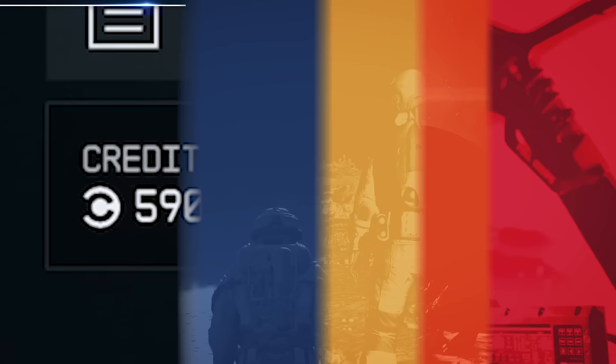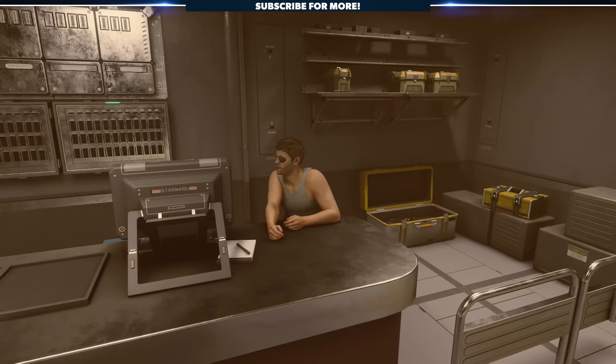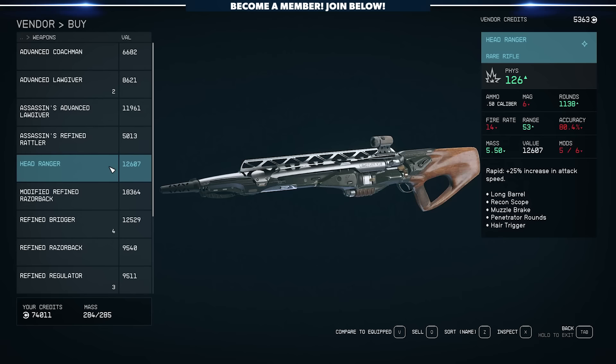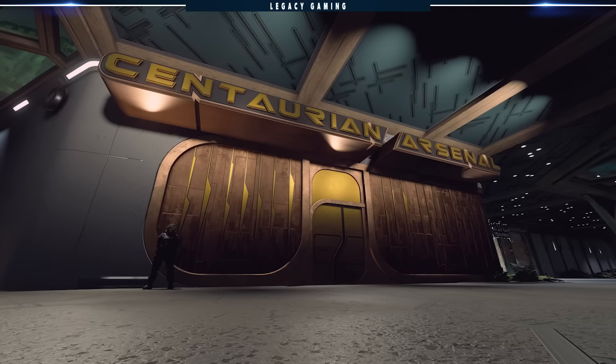With credits in hand, it's time to pick up that unique weapon I mentioned earlier. Lucky for you, vendors all around the Settled Systems have one or two special items worth picking up. What you choose really depends on your playstyle, so I'll let you make the decision, but here are a few weapons you might be interested in.